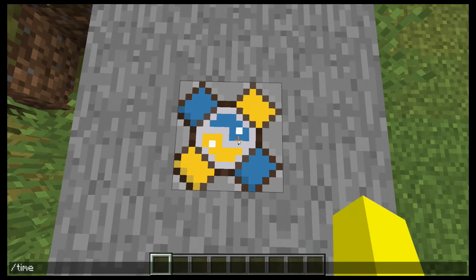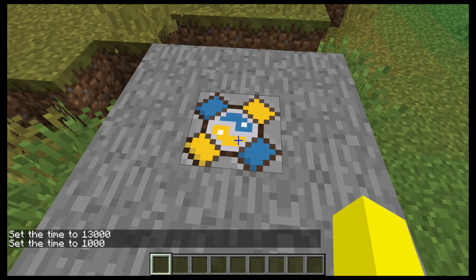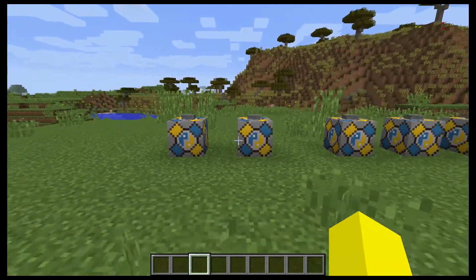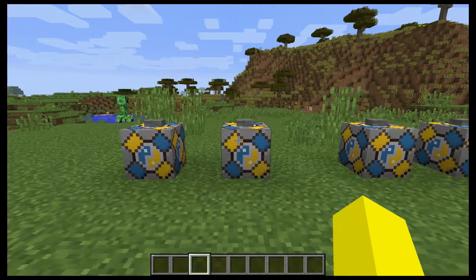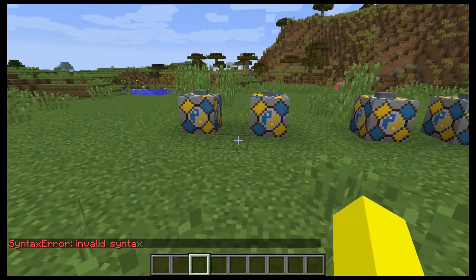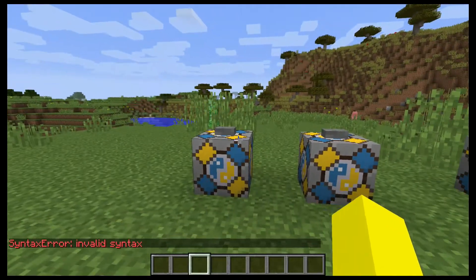We still do have commands, of course, but people speculate this is only temporary as you can't get command blocks. There are a few downsides with using these Python Cubes — they don't work 100% perfectly. For example, using a single quotation, which is common in Minecraft commands, actually gives a syntax error. Whereas the exact same code using double quotes does not, and instead prints it out.